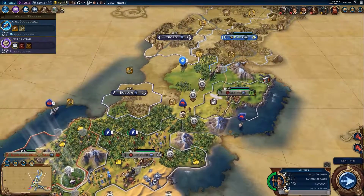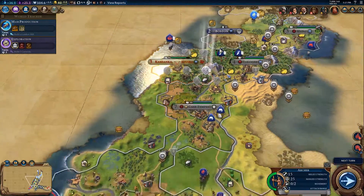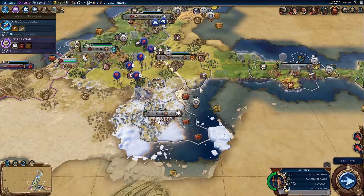They have basically got no troops left, so things are going pretty well. Boston managed to sneak in a settler up here before I could get into place, so I built Ulm.